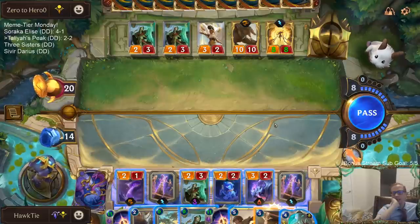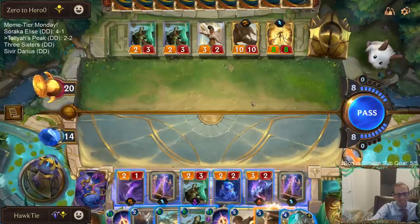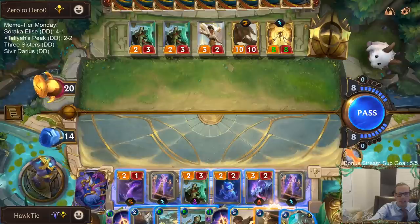I don't have room for anything. Then we draw Rite of Negation right afterwards — this just could not work out worse. We are so bad at Targon's Peak these last two games.